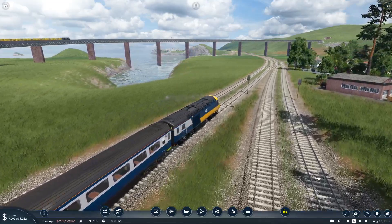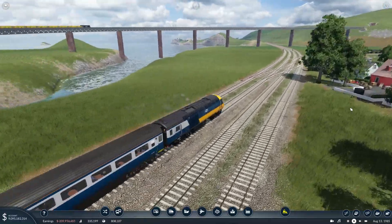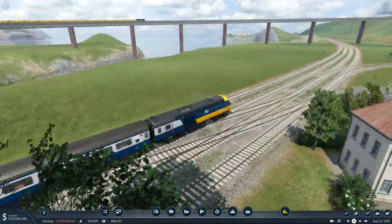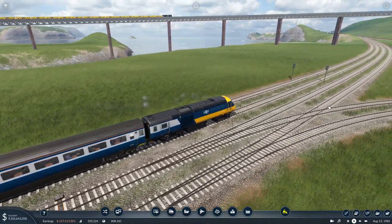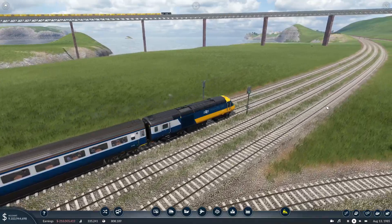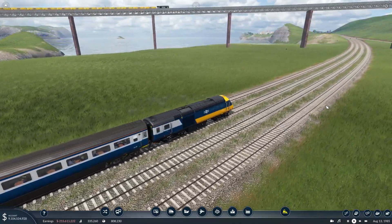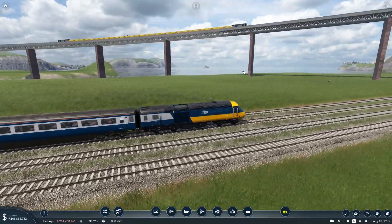Fit like a D! Danny boy here, welcome back to another episode of Transport Fever 2. We're on board our Class 43, and there's one of our iron ore trains — yep, it's definitely an iron ore train, can't be anything else. Iron ore trains heading over to Banger in the distance. There's a nice view.